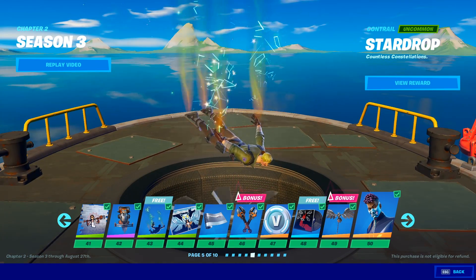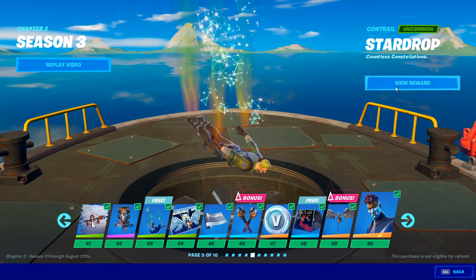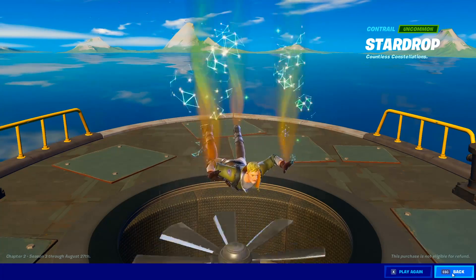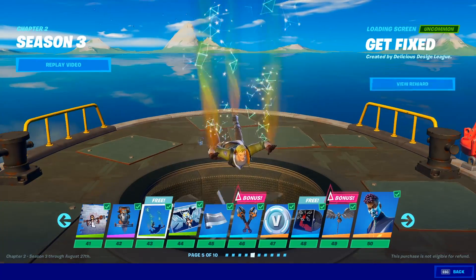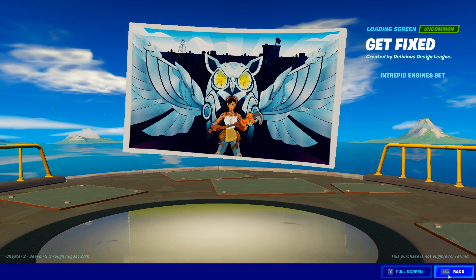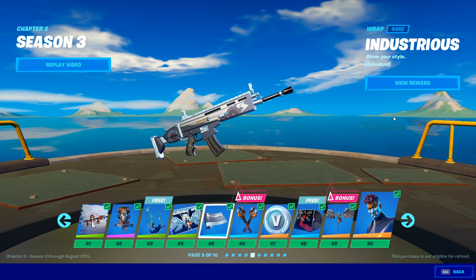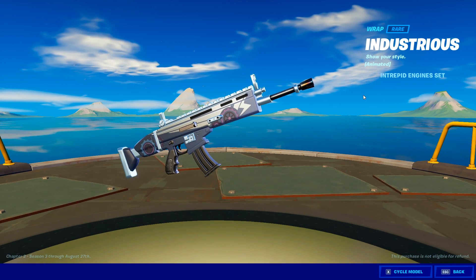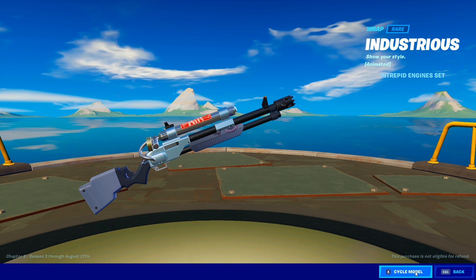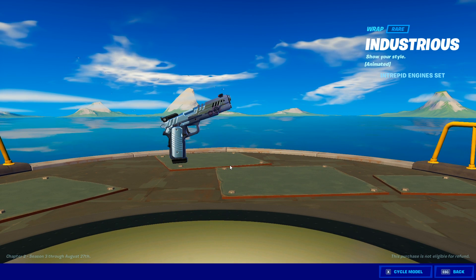The Star Drop — kind of reminds me of DNA but with a slightly different color scheme. It's kind of hard to tell what's coming out of there. I get dizzy trying to follow them with my eyes. We have the Get Fixed loading screen — I'm telling you, I have not been disappointed with loading screens in quite some time. This is an animated wrap that goes with her — it's got gears on it, fitting for an engineer. Very subtle animation; I kind of like the gunmetal slash chrome on it.